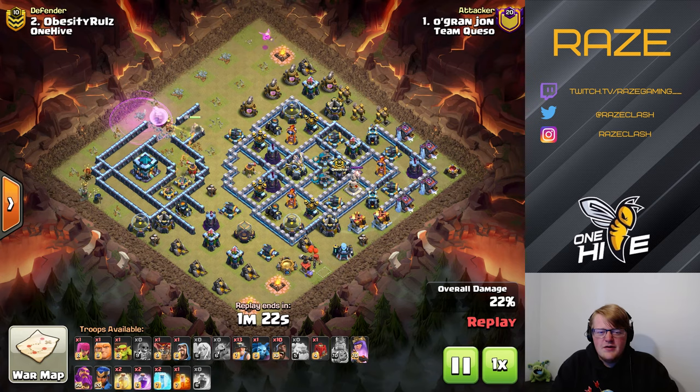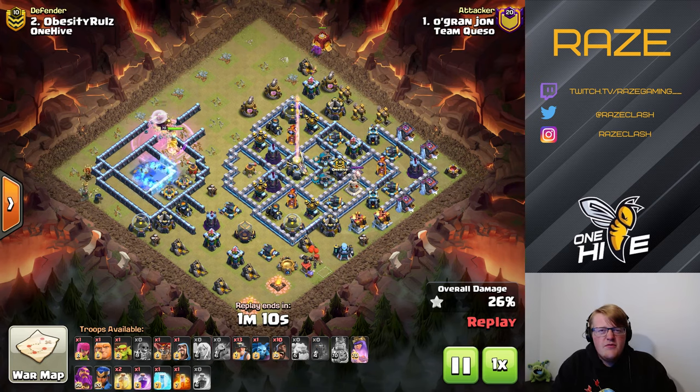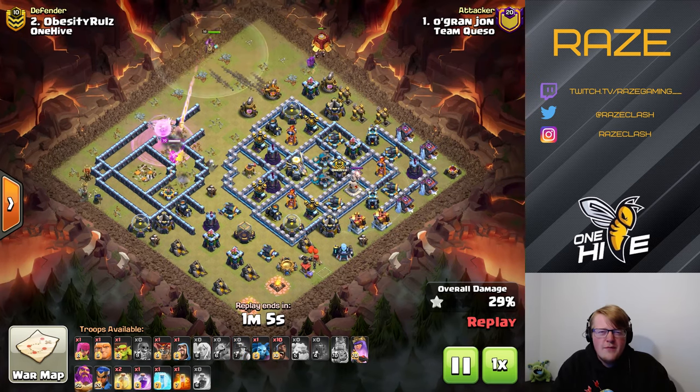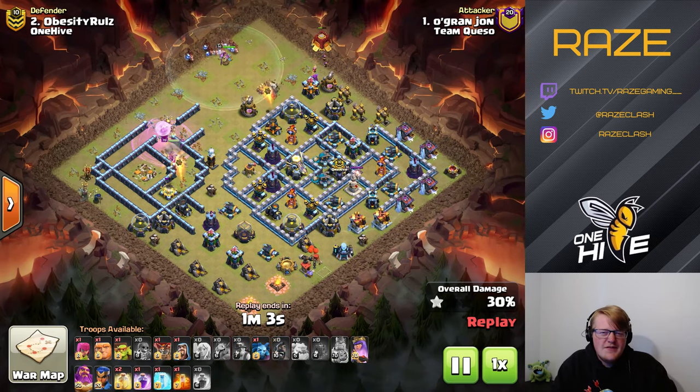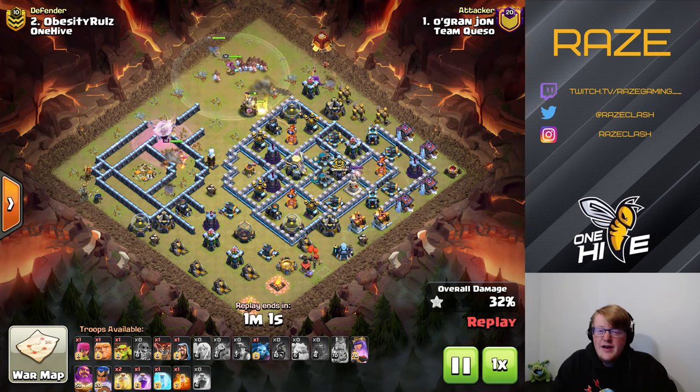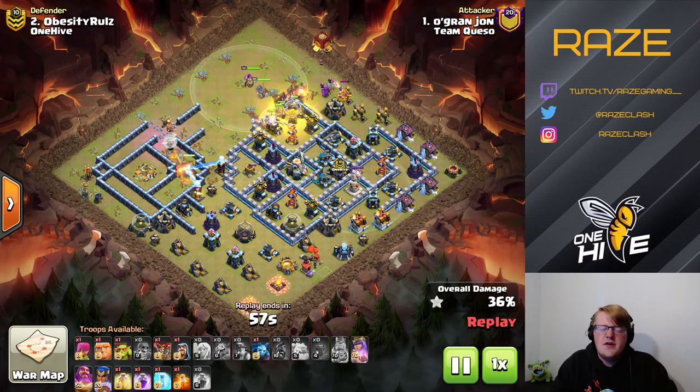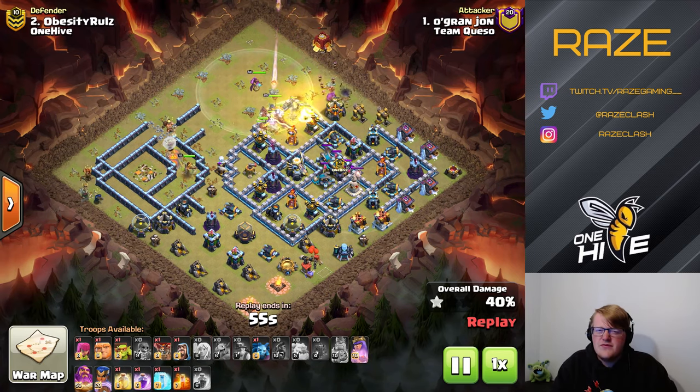The queen ends up going back to the left side as intended. If a couple of buildings had been placed a little differently, it wouldn't have mattered whether it was a known or legendary base — if the queen had wandered off to the right side, that would have been a complete fail and exactly what the base was designed to do.